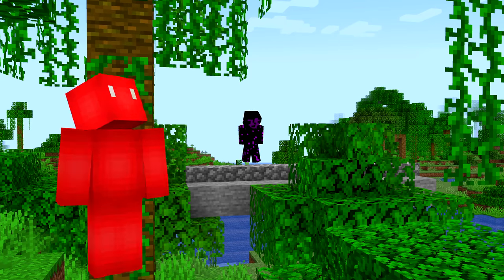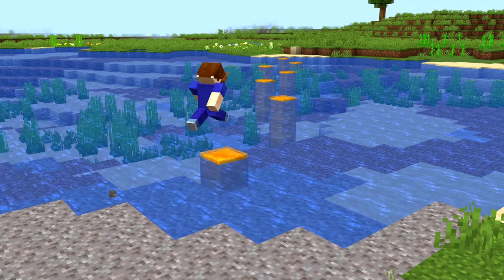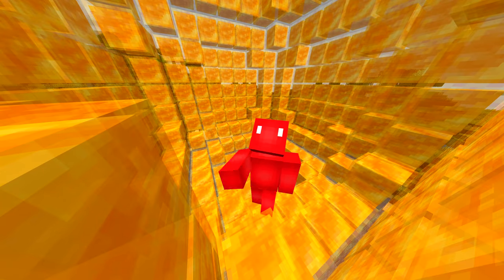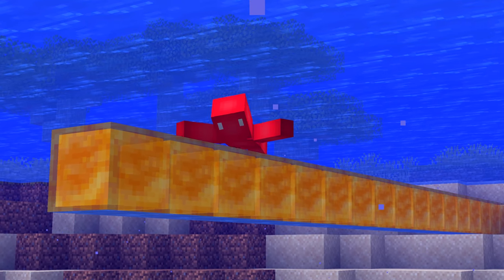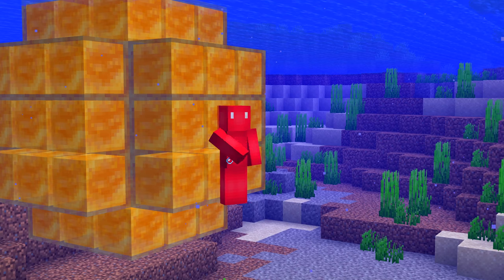Number twenty-four: if you try to jump on slabs placed over honey blocks, you can't — because the sticky effect of honey blocks still applies through daylight detectors, carpets, and even slabs, making it seem more like a magnet than honey. Honey blocks even slow you down if you swim while touching the top. But if you're underwater and touch the sides or bottom of the block, it'll never slow you down.